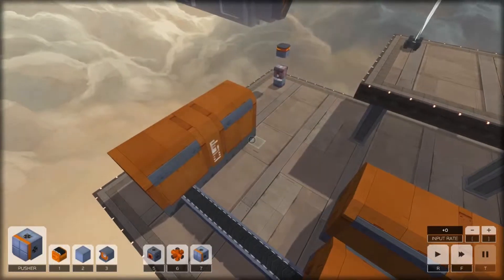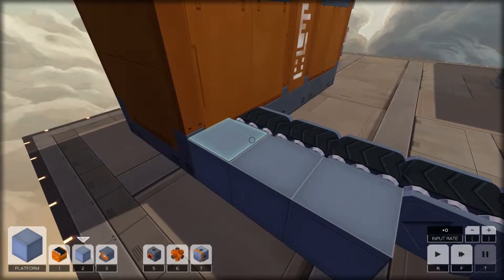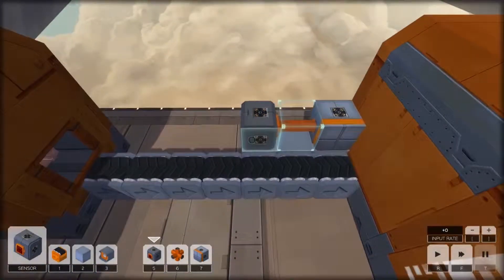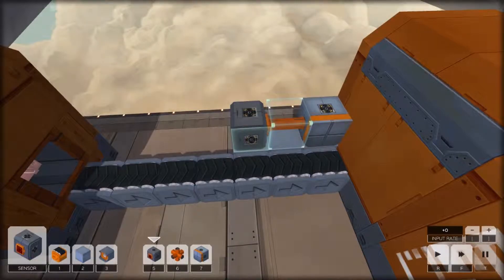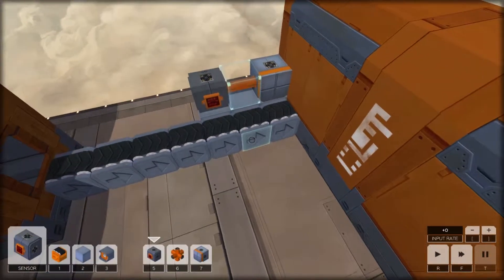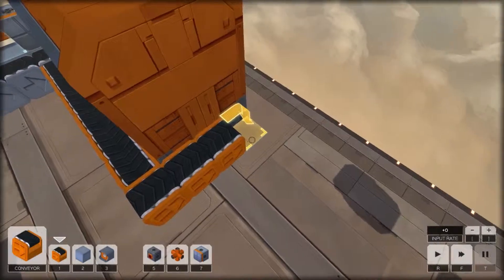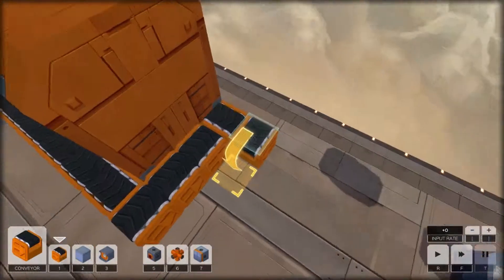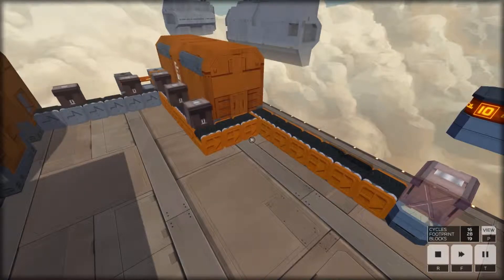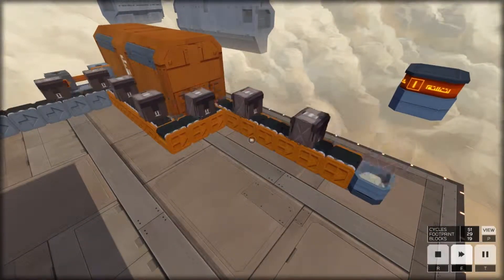I get it - I need to get the stuff from here to there, cool. So what we need to do: build a platform, grab a pusher, spin it that way, grab a conduit and put it there, grab a sensor and put it there. Can I move that? I can't move those. Let's see what happens. Cool, and then all I gotta do is get this stuff this way. That's it, that should do it. Done.